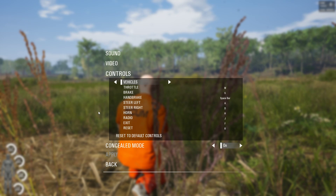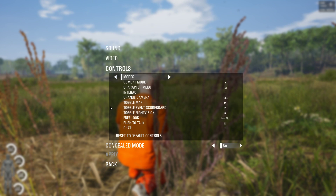Modes, combat mode — not sure what that's about. Character menu is Tab — that should be easy enough to remember. Interact is F, yeah that's pretty standard. Change camera is Enter. Toggle map is M. These developers must be geniuses — this is pretty close to what my key bindings would be. Toggle night vision is G.